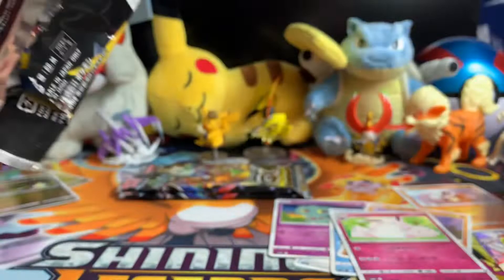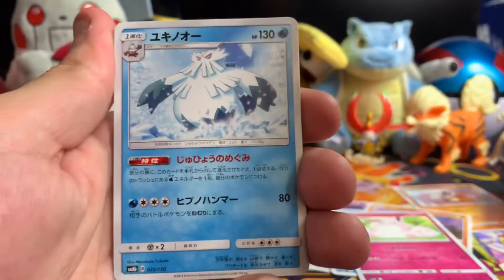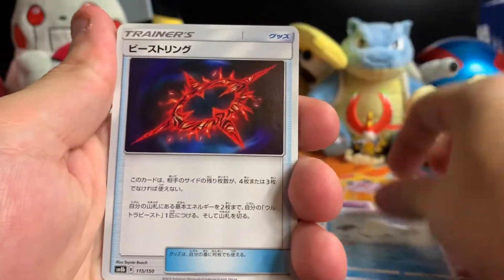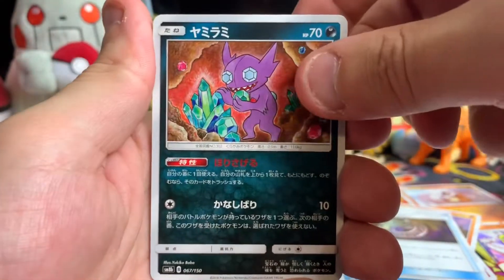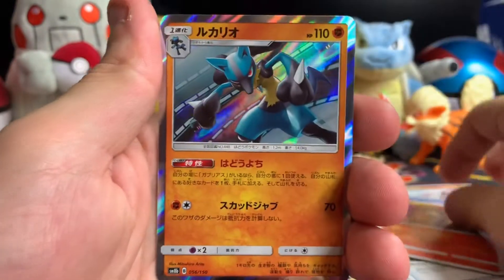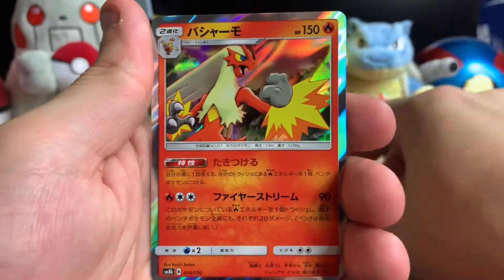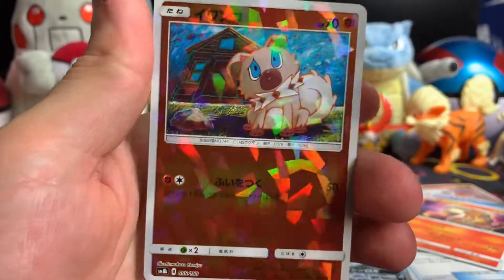So three packs of Shiny GX left — let's see if we can get any more doubles. I sure hope not. Okay, here we go: Snowbama, B-string... Mysterious Treasure, Sableye, Snover, Heatmor, holo Lucario, holo Blaziken, Greninja GX, and a Rockruff shattered holo. Two more to go.